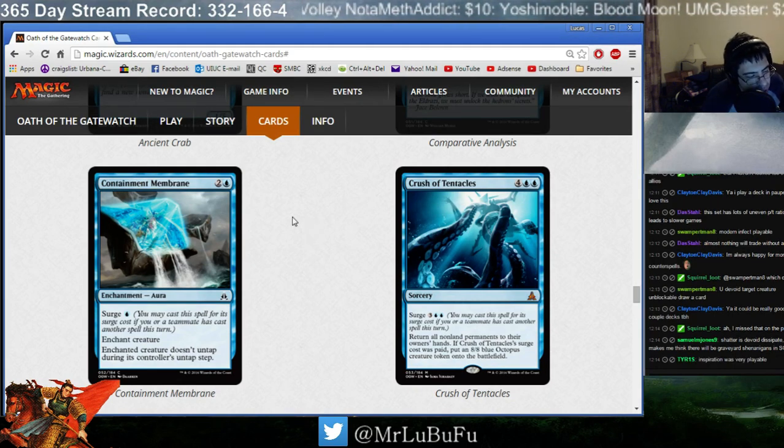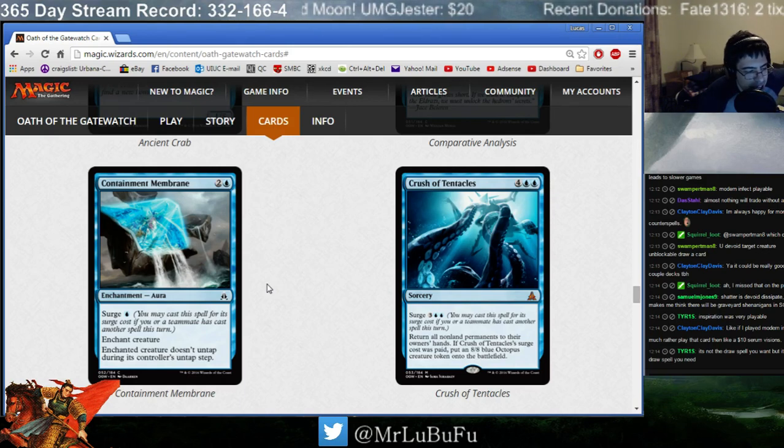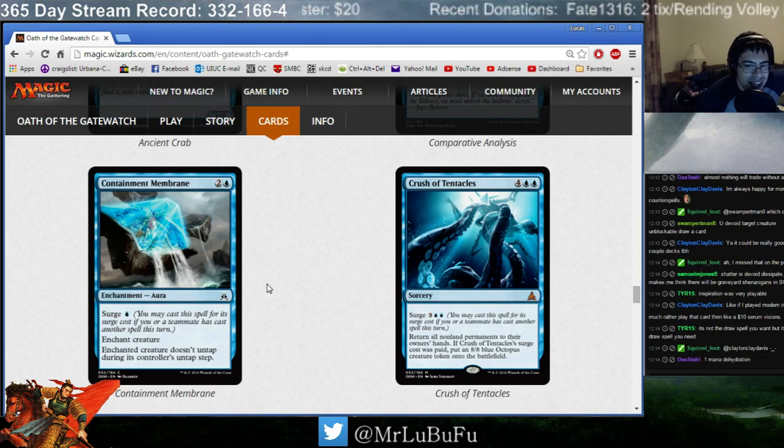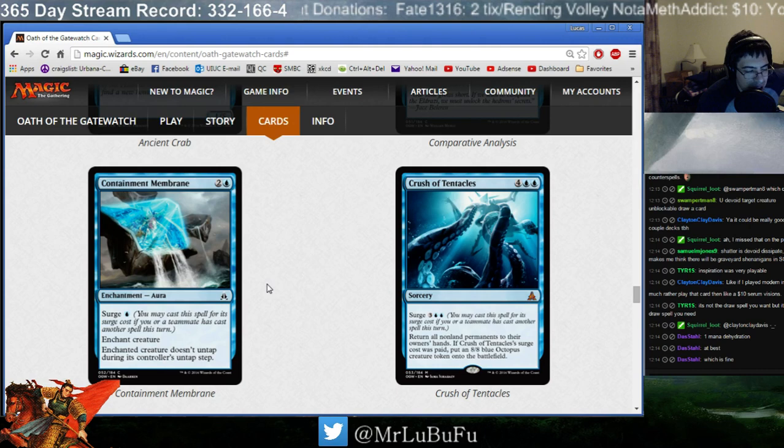Containment Membrane. It's either 3 mana — enchanted creature doesn't untap — or Surge for 1 blue. This isn't Narcolepsy, because it doesn't tap the creature already. However, it's still pretty playable. Very bad against Vigilance creatures. Sometimes you play a spell and then have a 1-mana Containment Membrane and it's going to be great. I think it's very playable. Unfortunately the creature's going to get one attack in — does that make it bad? Not really. Does it make it fantastic? No. I think it's fine. If it tapped the creature I'd rate it higher, but because it just makes it not untap rather than also tapping it, it's less powerful.